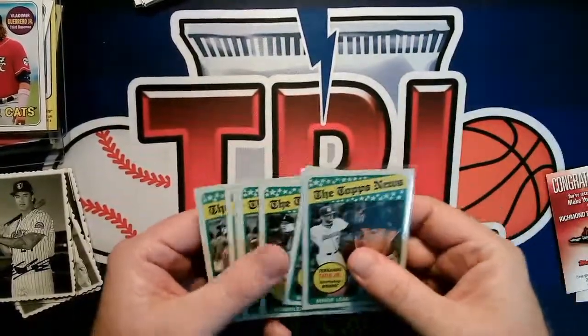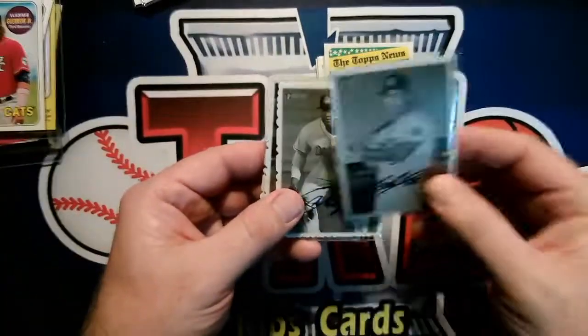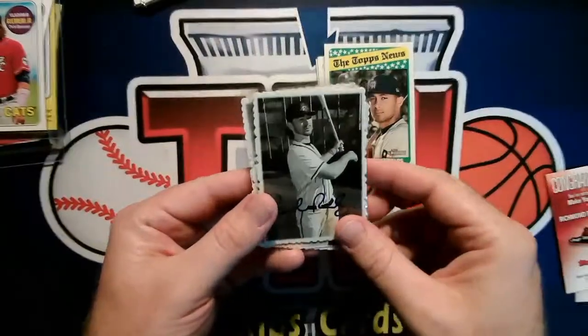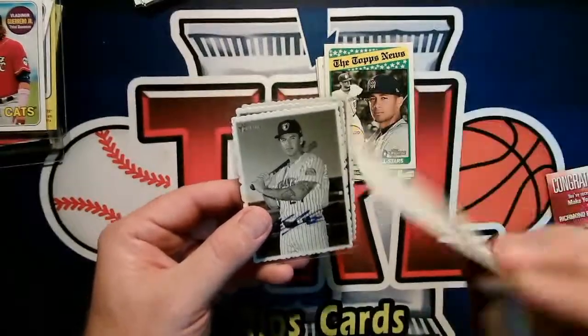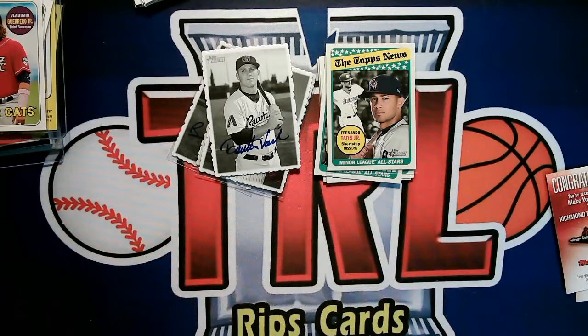These die cut cards are kind of neat — kind of a cool idea. Colton Welker, Josh Naylor, Brendan Rogers, and Dalton Varsho. Alright, well, thanks very much for watching — that was definitely a fun one. I enjoyed it. Different product, and sometime I'll do the 2019 box. I might have to pick up another box of this too — that was kind of fun. Thank you!